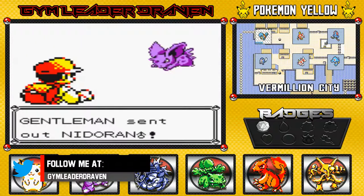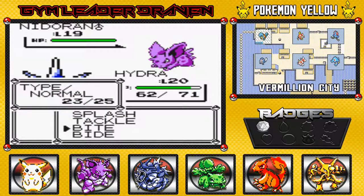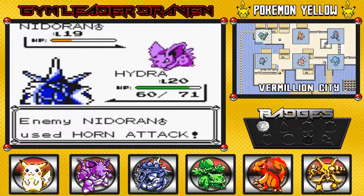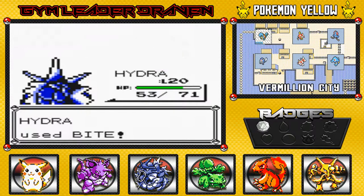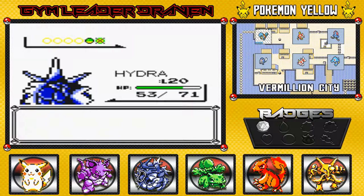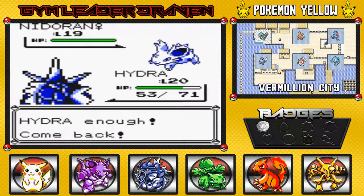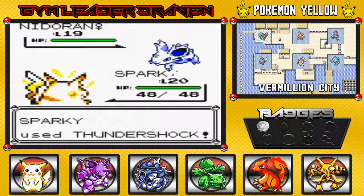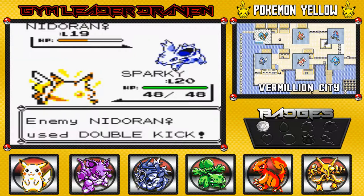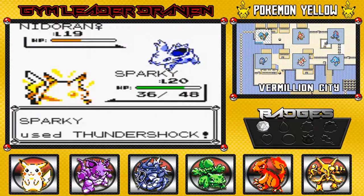Here we go - another Gentleman, and he's going to come out with his Nidoran male. This is an excellent opportunity for my Ultra Psycho, but I don't want to risk it. So I'm just going to go with Hydra right here. Alright, going with the Nidoran female, so let's go with Sparky right here. Sparky, you have been having some trouble trying to win some battles lately, so we're going to try and win some battles here to gain experience points and get some levels. You still have a big battle against Misty to win.